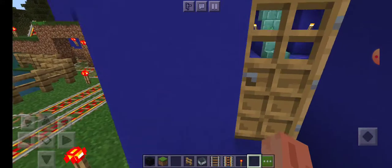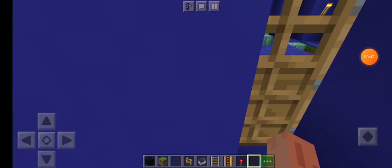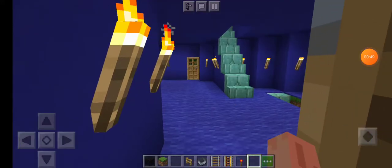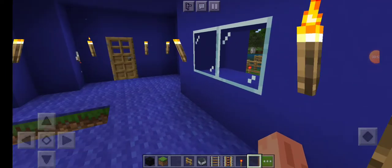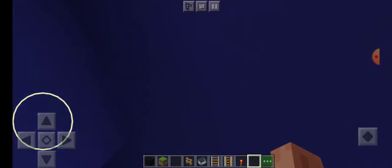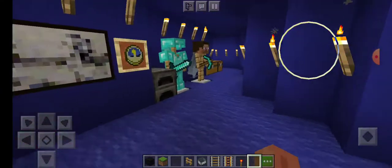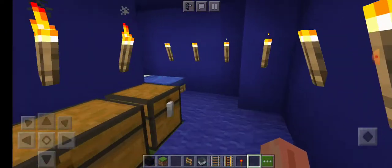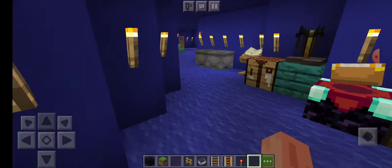I'll even give you a little tour of my house. Here's the inside of my house — as you can see, there's an upstairs and a downstairs. I'll give you a tour of the whole house. Basically I have materials and stuff like that stored in my Minecraft house.